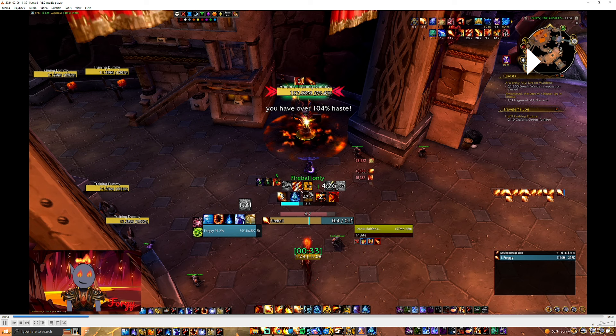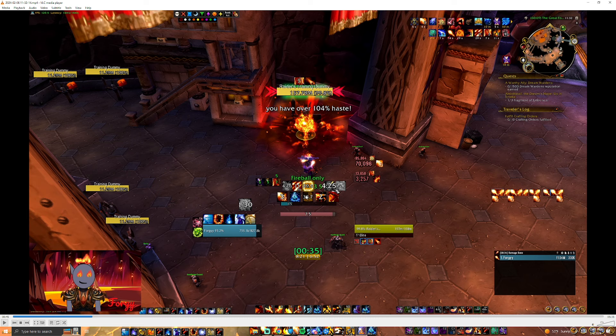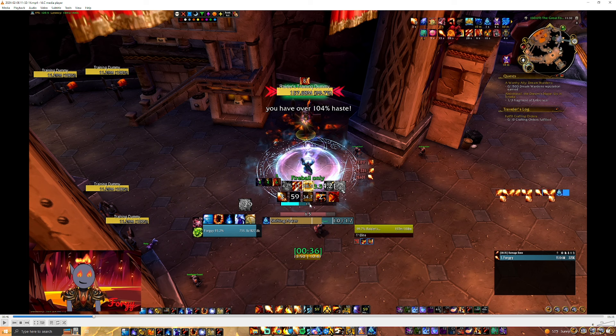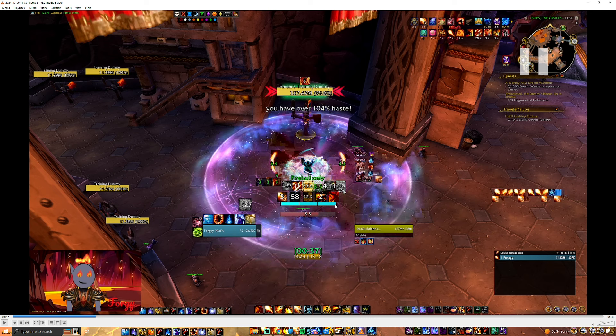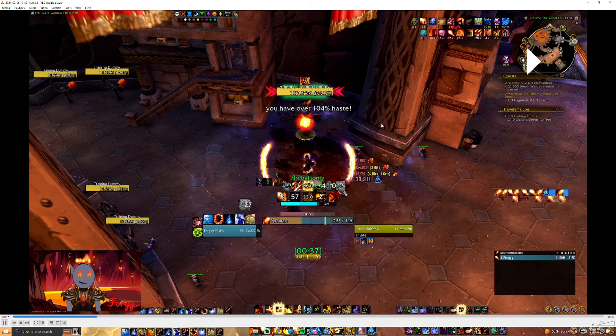Obviously I didn't get a crit, so I'm not in Combustion — I'm just going to Fireball, Fireball, IB, Pyro. Before my GCD is ready, my spells have already landed, so I know I can go into an SKB. The thing is, I have Shifting Power and no IB charges, so this is a great time to Shifting Power. I IB once so I don't overcap, then end up overcapping just slightly — about 0.1 charges wasted. That's fine, because if I IB there I'd get a Hotstreak and waste an SKB stack, which is what we don't want.